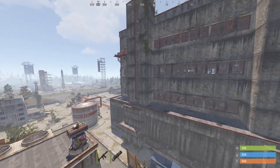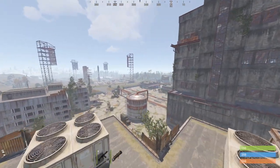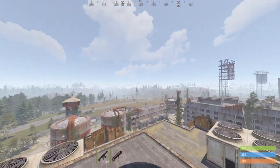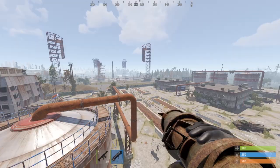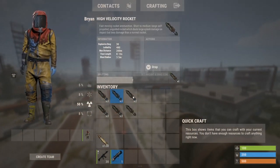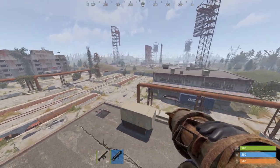Welcome back. Today I'm going to teach you how to kill Bradley the tank at launch site. There are two ways to kill Bradley: the rocket launcher or F1 grenades. I usually use the rocket launcher with high velocity rockets. To kill it you actually need seven rockets, but I strongly suggest bringing a little bit extra — at least three to four more — because if you miss a shot,